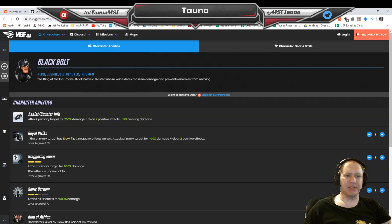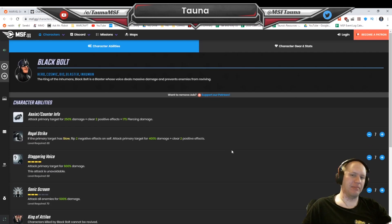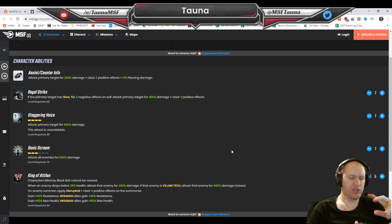Number 10, we've got Black Bolt. He's mostly low on this list because the only thing he's bringing is damage. Yes, that damage is insane, but he is only going to be bringing damage. He's also a Bio character, which is a pain because some characters necessary for later areas, like Symbioid Spider-Man, are also Bio. But his damage is just crazy off the charts. He's got decent cooldowns, and he's also going to give himself max health and resistance, so he's going to be really good at being able to take a couple hits as well.